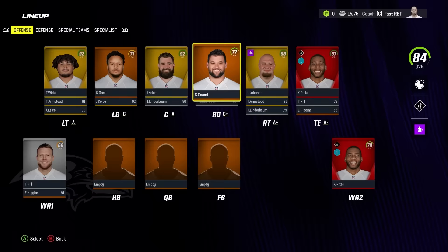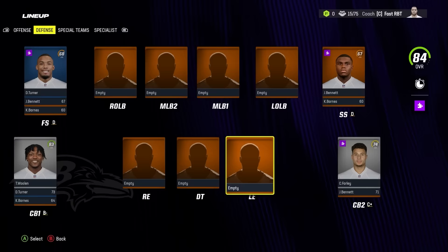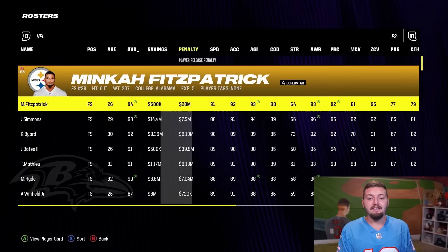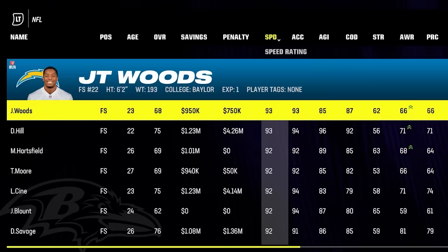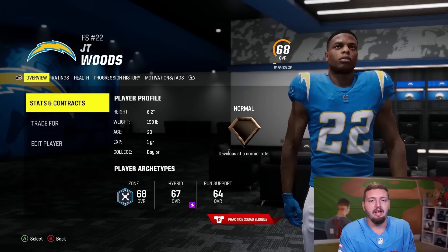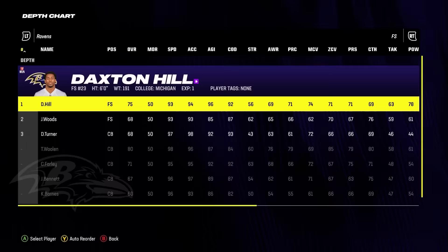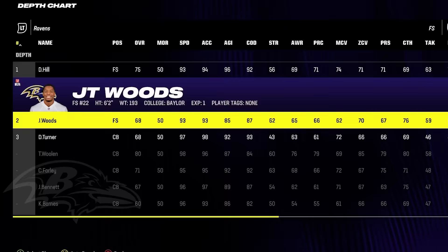Why does the game keep putting these players at strange positions? I wonder who's going to end up being our quarterback and running back, but I think it's time to start adding to this defense. Let's see who we get at free safety — JT Woods, or we can go with Daxton Hill because they both have 93 speed. Daxton Hill is the 34th ranked corner. We're going to have a lot of low overall young players in our secondary. JT Woods with his 68 overall and 93 speed will be our backup — at least they're fast.